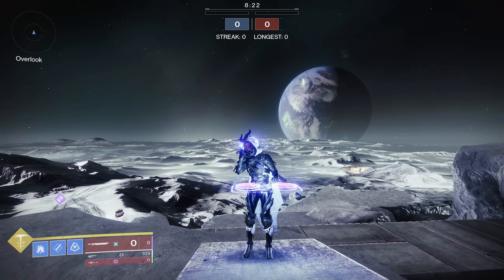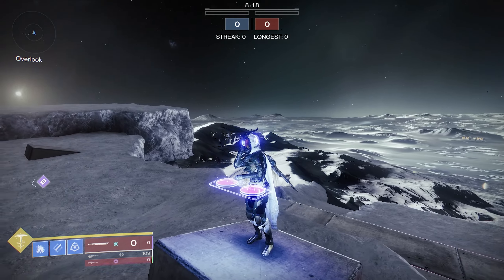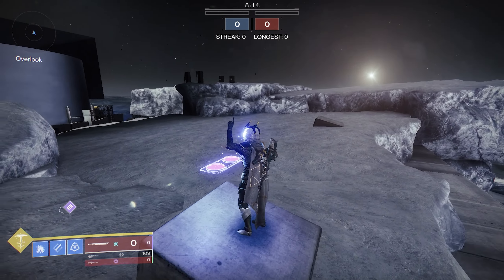Welcome back to another episode of Let's Glitch, an ongoing series where we take advantage of in-game mechanics to find secrets and new discoveries in some of our favorite games. Today we will be exploring the Crucible map The Anomaly in Destiny 2.